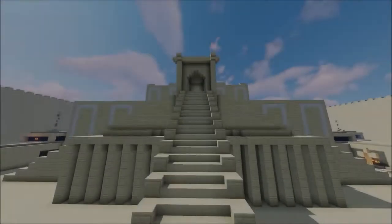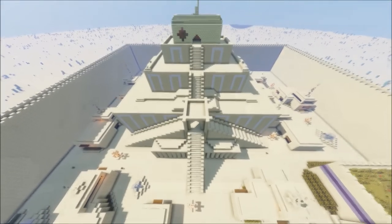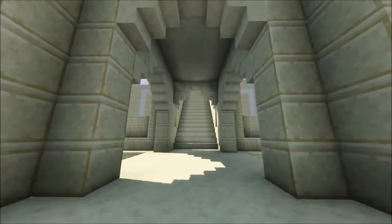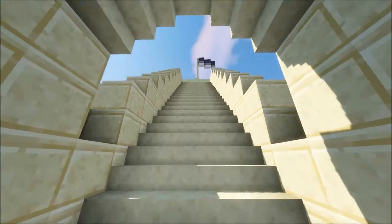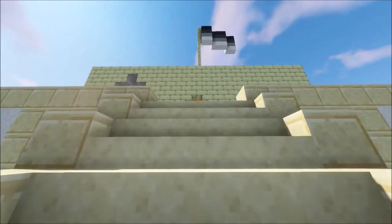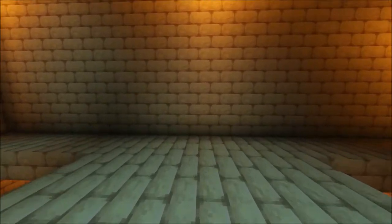The ziggurat, or temple, is located at the center of the city. It is the largest and most important monument. These temples were used to worship gods. Each city-state would worship their own protector god. Only priests were allowed to enter the temple. It was their responsibility to take care of the gods and attend to their needs.